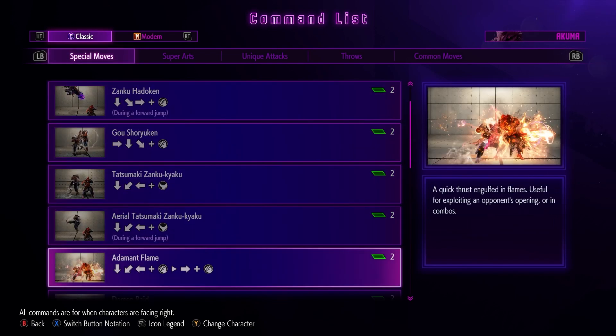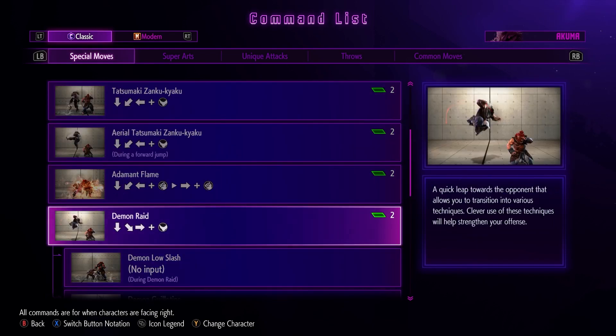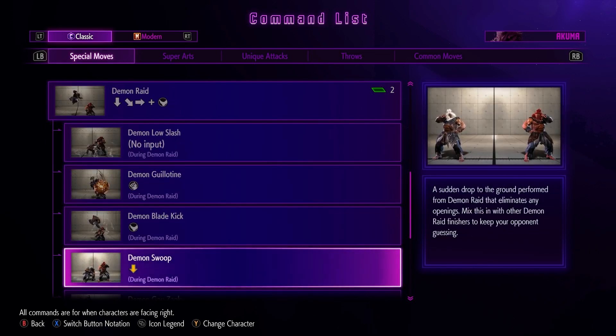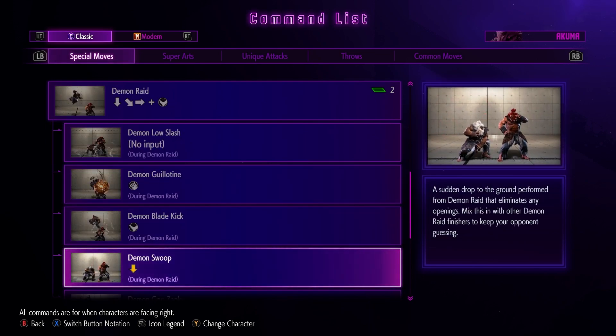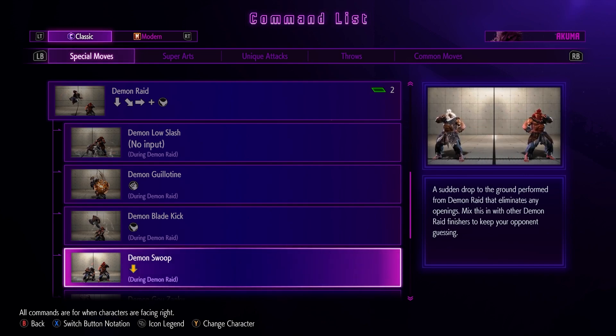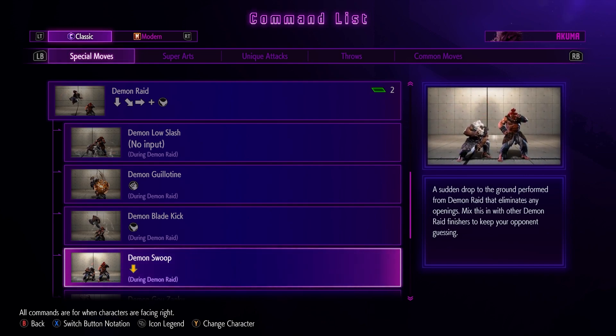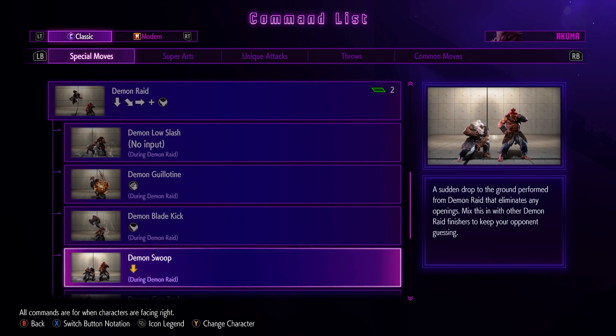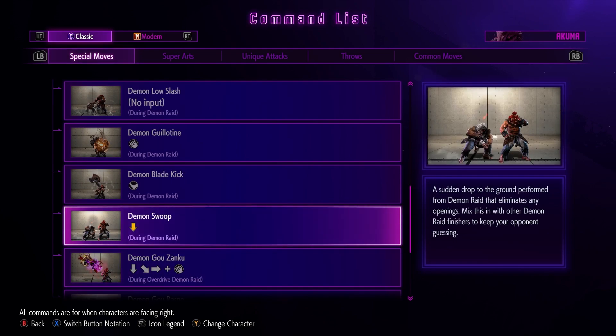Now this is gonna be the big one — Demon Raid. So we got a no-input one, a punch one, a kick one. You charge down to do another one. Mix this in with another raid to keep your opponent guessing. Oh, it's a ground drop — okay.